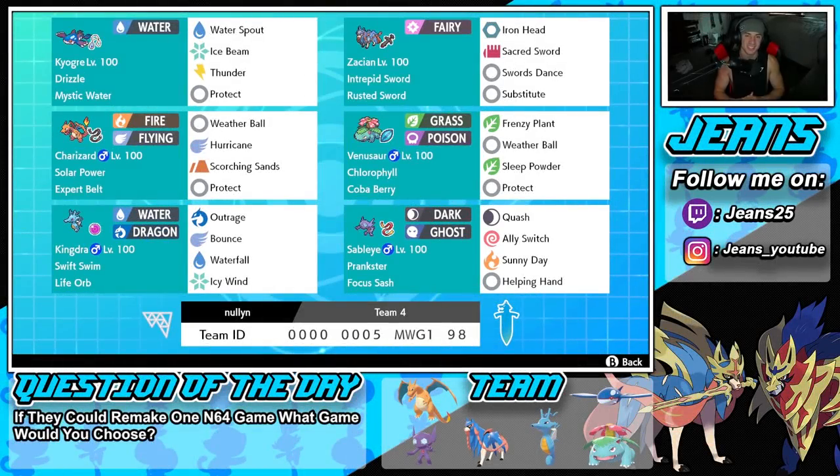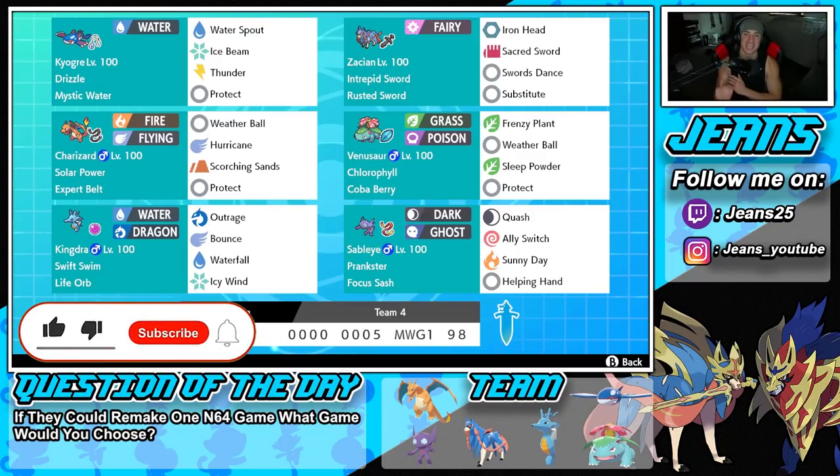What's going on YouTube, it's Jeans here, hope you guys are having an amazing day. Today we are back with some more competitive ranked double battles for Pokemon Sword and Shield. In today's video we're bringing an absolute banger rental code for Master Team — rocking a Zacian and Kyogre team that also features Swift Swim Kingdra and Solar Power Charizard. If you enjoy the content, make sure you support me by leaving a like.